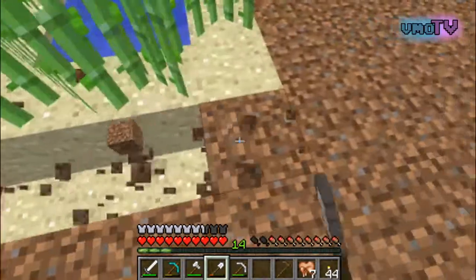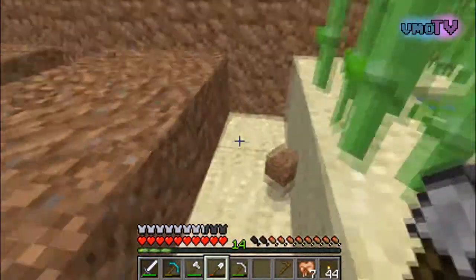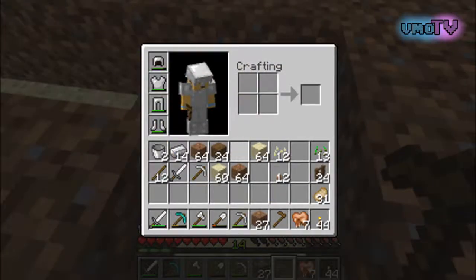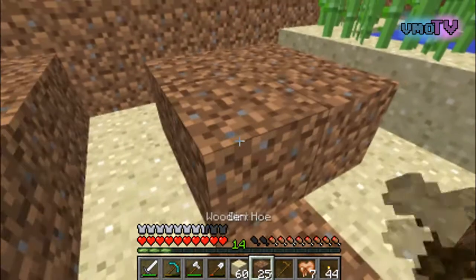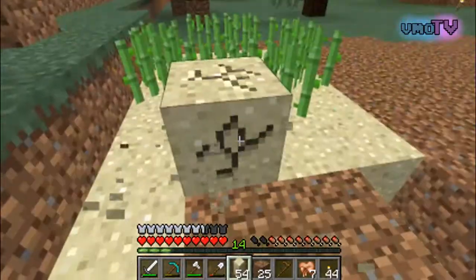For the sugarcane farm, I'm actually going to make a couple of these little infinite wells — I can dig them out with sand and just plant sugarcane around them. We do have a lot of sand, so we're going to go ahead and make a few of these things. Just a couple of these will be good.